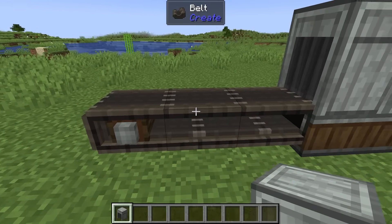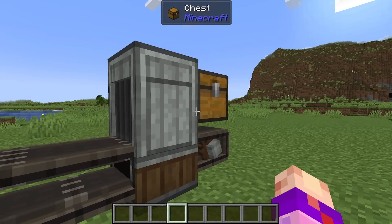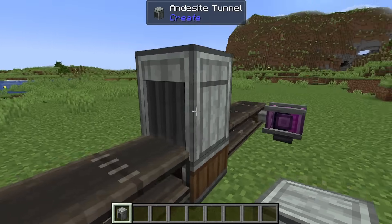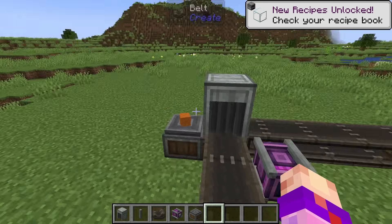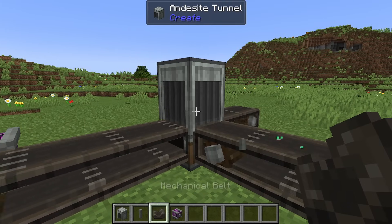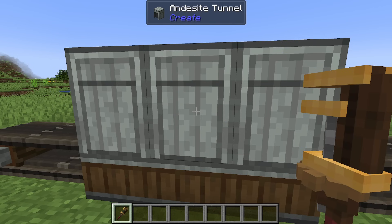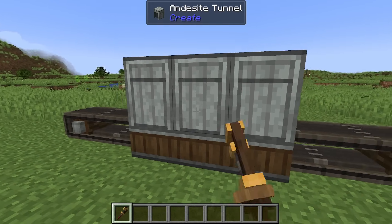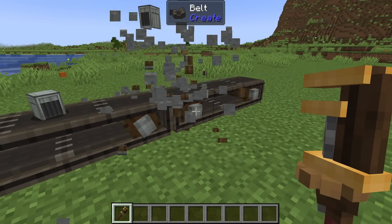On the topic of item regulation, let's talk about tunnels. They may look like and rhyme with funnels, but they have nothing to do with extracting or inserting items — they attach to belts in order to regulate item flow. Andesite tunnels can't do much, but when a stack of items passes through them, they will attempt to split one item off to a perpendicular belt line or depot-like inventory, which is useful in some cases. Otherwise they're a nice decoration and can be wrenched to change between windowed and solid mode.